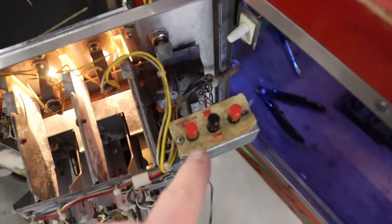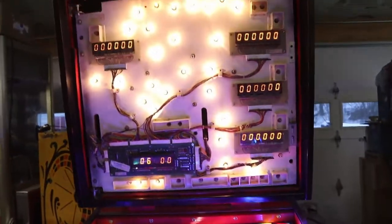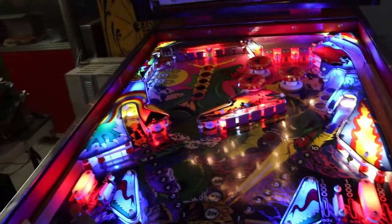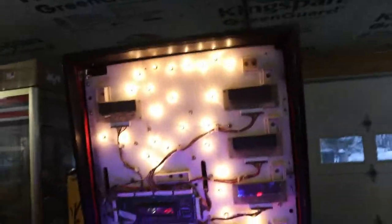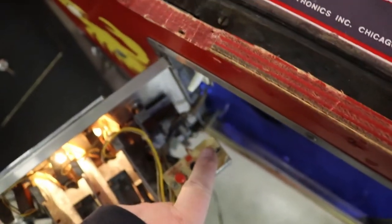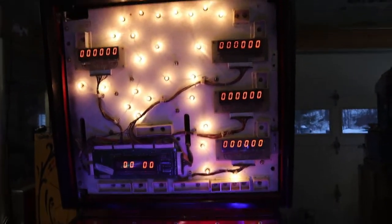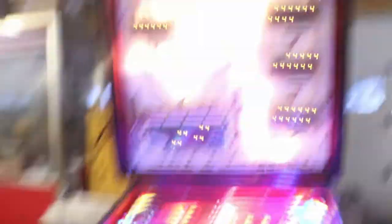Now what you have to do is take your auto/up switch and push it down to manual. Your screen will go black, you'll lose all your attraction lights — the lights that attract people to play — and your displays will go blank. Then you push your advance key button again and that brings up a test for your displays.